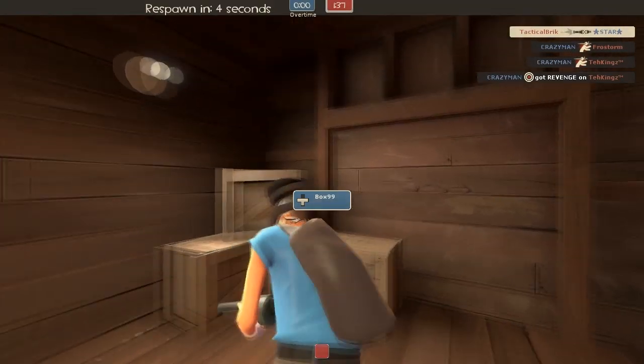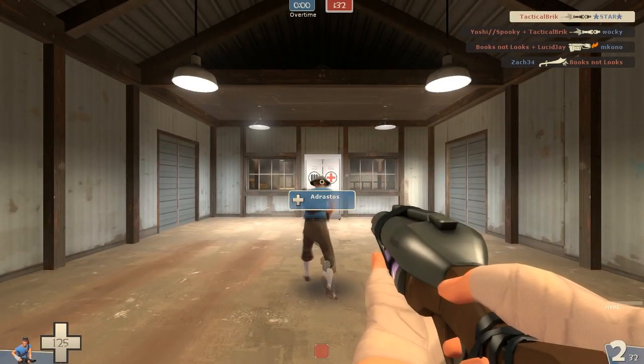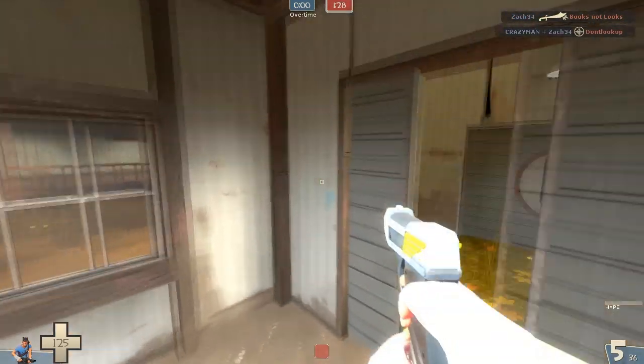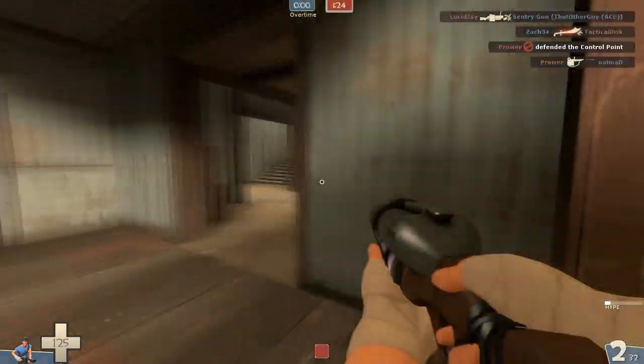Scout weapons — oh my god. This shotgun is a lot of fun to play with. It has some flaws and I'm still not going to say it's better than the Scattergun, but it has a unique mechanic to it, which is one of the things I was really looking forward to on a lot of these new items.